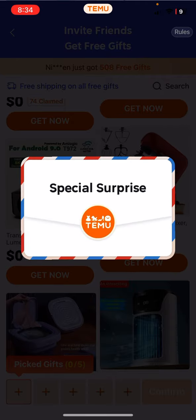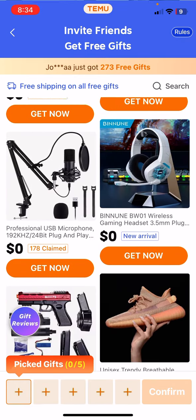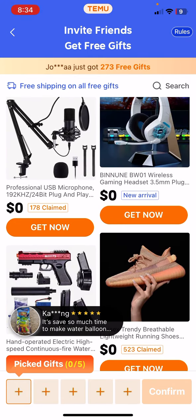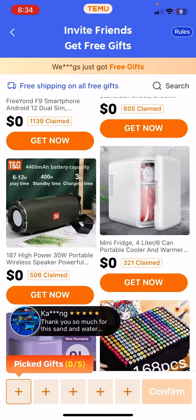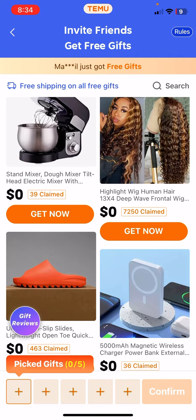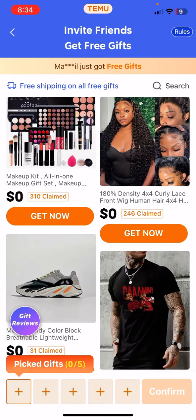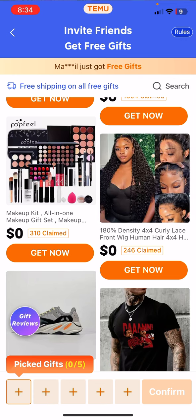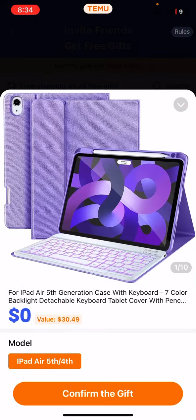Once you're here, you can go ahead and pick and choose any free item. I'll go ahead and choose this little iPad case here, and I'll go ahead and confirm. As you can see, it's literally free — zero money down.